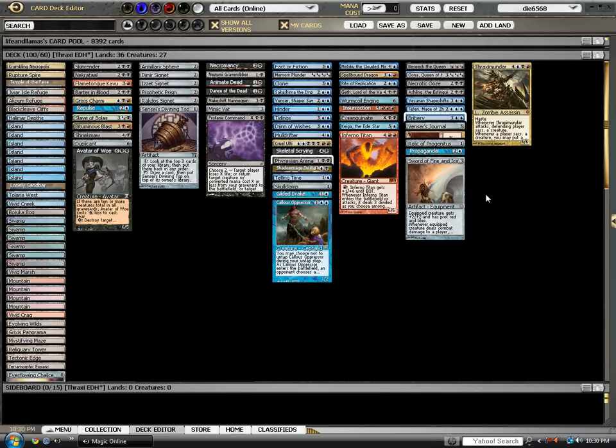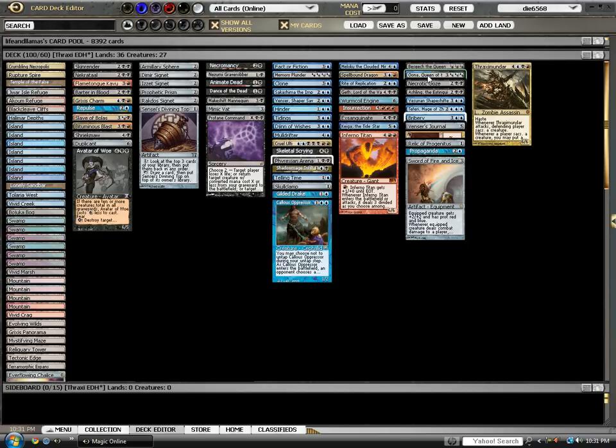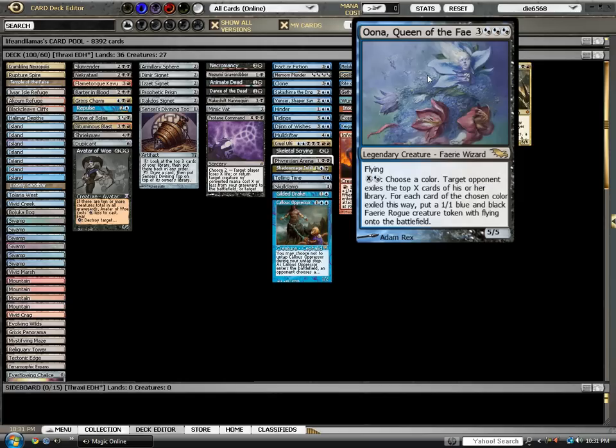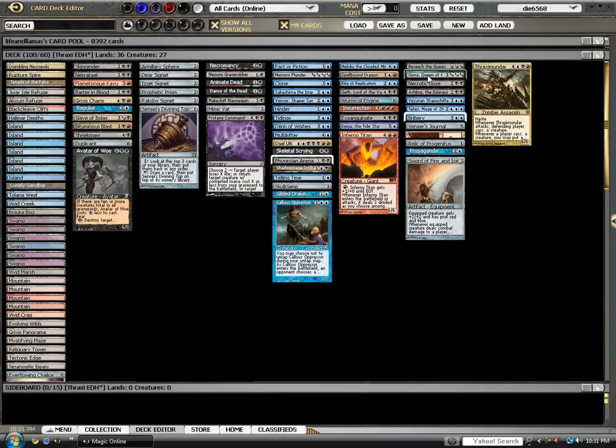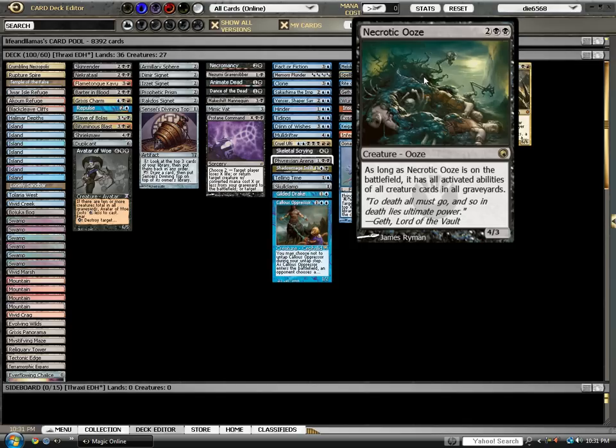Finally we have the ancillary or support cards. We have a really decent tutor in Beseech the Queen — for a card with CMC less than or equal to the number of lands you control, I've always liked it. Oona, Queen of the Fae is a game-ender. It's also great with Necrotic Ooze. If Necrotic Ooze is on the battlefield, it activates all activated abilities of all creature cards in all graveyards. Please remember — this is all graveyards. So many people don't read the whole card and think it's your own graveyard.